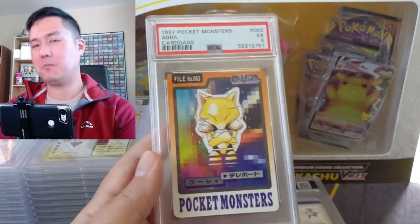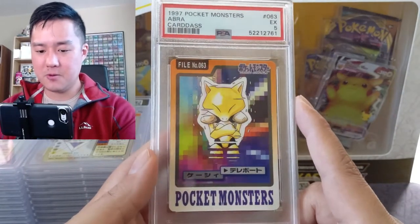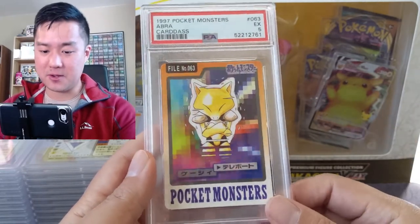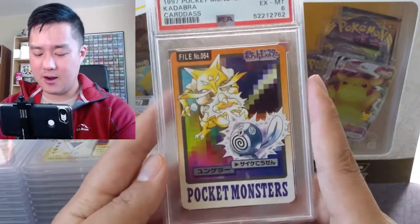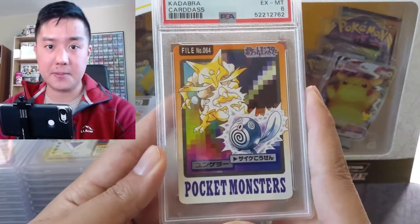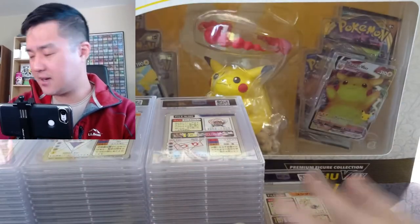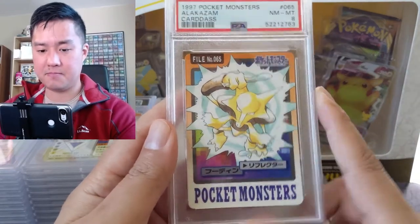Everything's graded and I got it at a great price, but I do kind of feel like it's a little harder to appreciate these cards. They are very cool — look at this Abra, it looks like it's in mid-teleport. Here we have Kadabra using some kind of Psy attack on a Poliwag. And then the Alakazam — a little underwhelming.